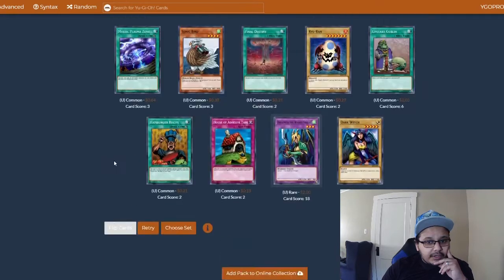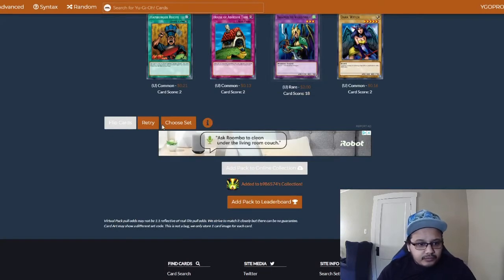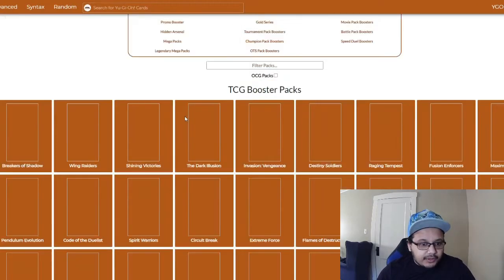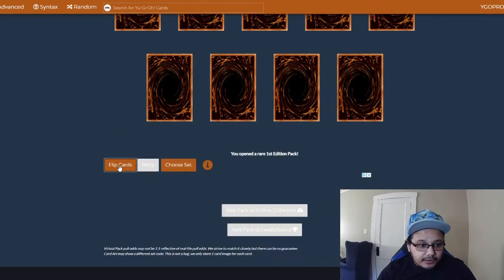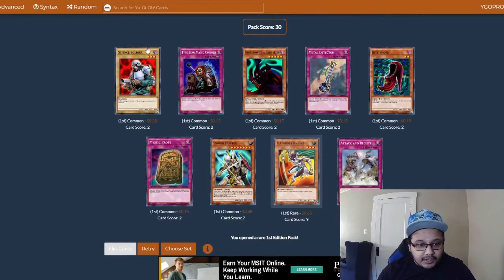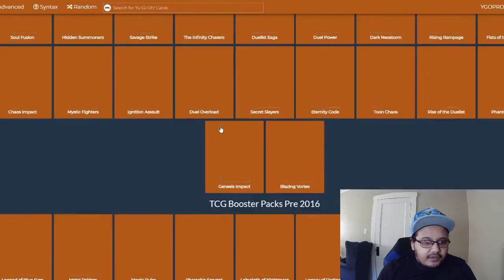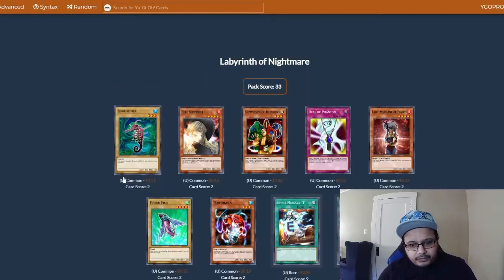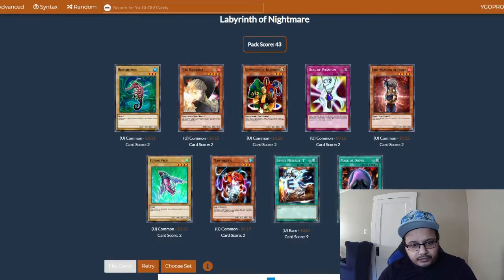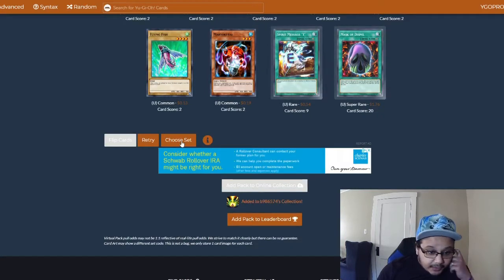This is where we need a good card — nope. These Mega Tins are not doing us very well at all. Pharaoh's Servant — first dead pack, nothing useful in it. And the last pack of the Mega Tins will be Labyrinth of Nightmare — nothing useful. We needed the D.D. out of this; if we're gonna get anything, it'd be the D.D. that we really need for the Spirit Message. Guess we can move on.